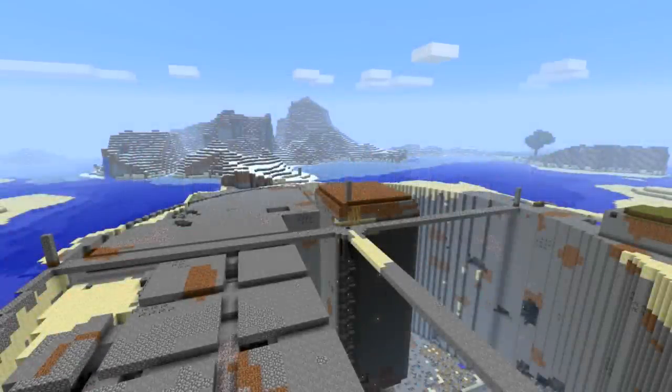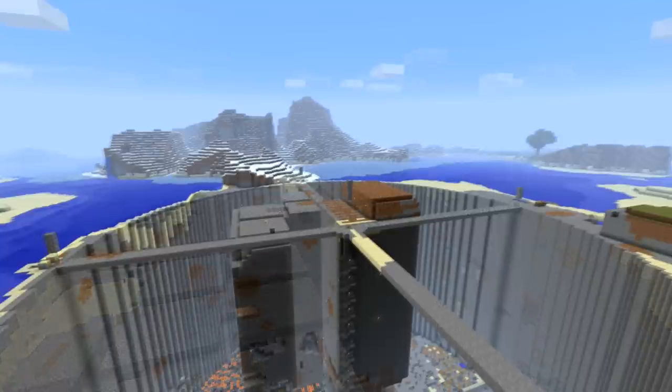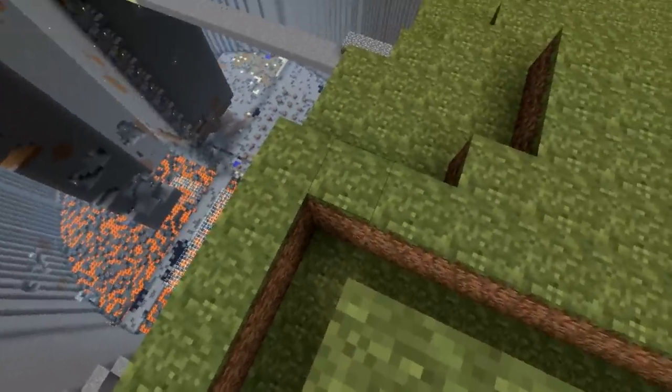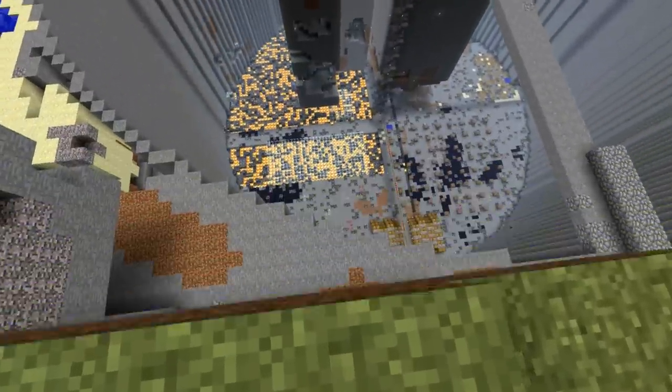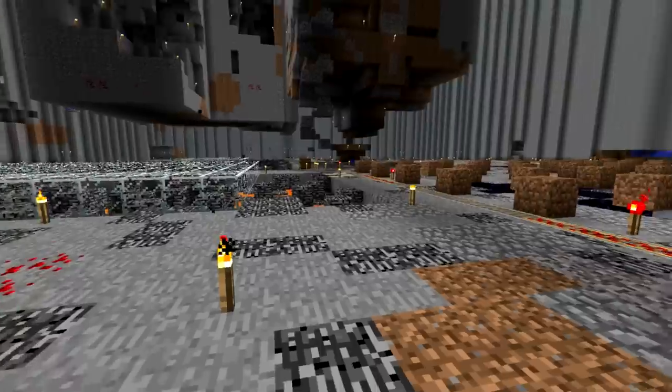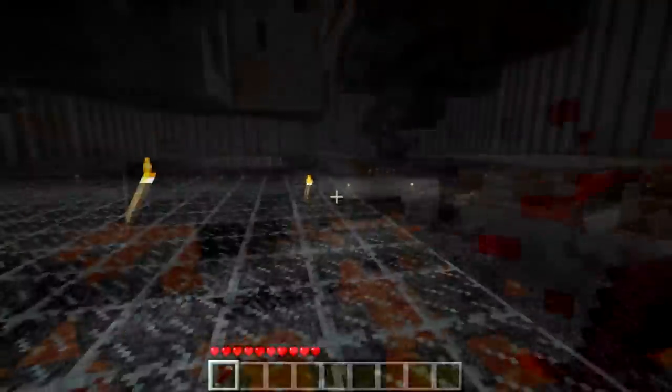I'm going to start this video like I started my last video, giving you a little bit of a before and after picture. This is what it looked like in my last video, and after digging around, this is what it looks like. I got a little tired of digging — nearly done, but I couldn't quite bring it to completion out of sheer boredom. As you can see, I've added some lava, reminiscent of what I did with my obsidian obelisk, and I'm putting glass over it like this so nothing spawns — like a giant pot light.